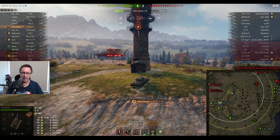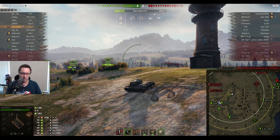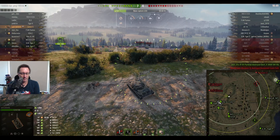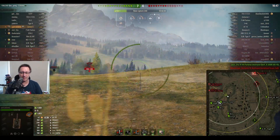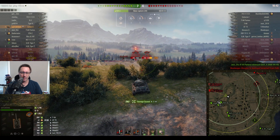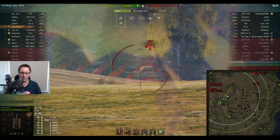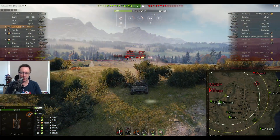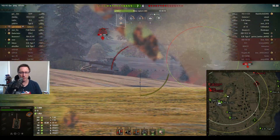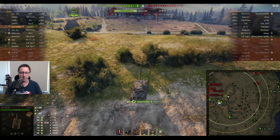The AT 15 shoots him and his tracks absorb the shot. The score is 6-3, with the 703 sitting in the cap circle. sy91 goes for a tracking shot on the T-44 — doesn't quite get the track but does get 282 damage. He shoots again and gets a higher roll of 333. Score is 7-4 with two friendly tanks tracking. He then shoots and tracks the 703 Version 2 for his second tracking shot.